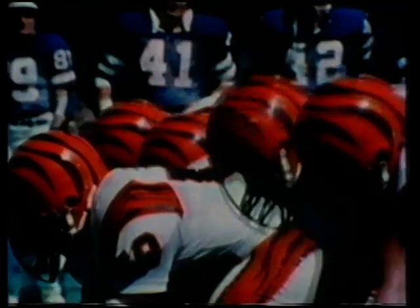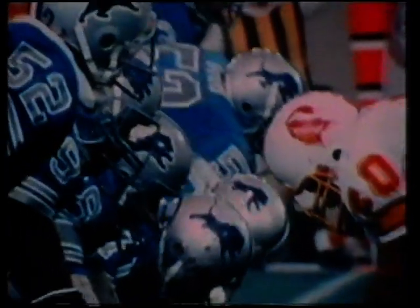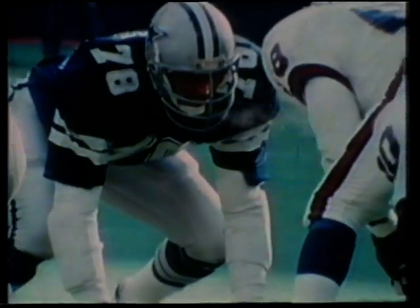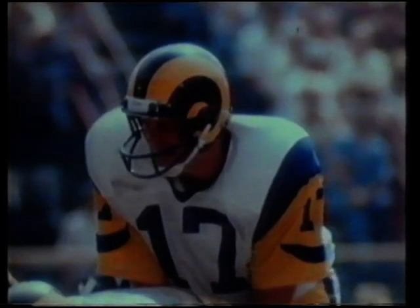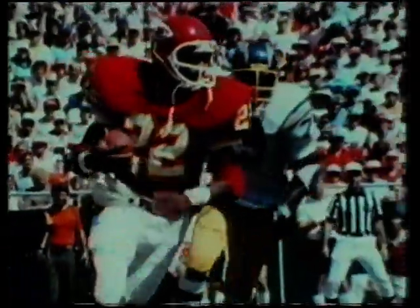As the two teams face each other across the line of scrimmage and prepare to begin the next down, many plans, strategies, and no doubt insults are thought out and often yelled out. But mostly it's a time for 22 individual footballers to concentrate on 22 individual assignments. The quarterback is the pivot man — the brains of every NFL team. He starts each play by calling out coded signals, one of which is the predetermined signal for the center to snap the ball through his legs to the quarterback, who then hands it to a running back, pitches it backward, or throws a forward pass down the field.